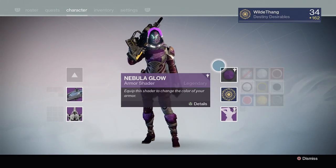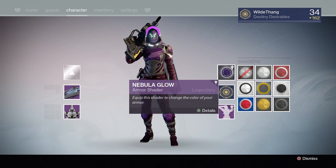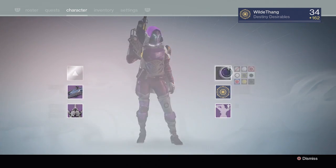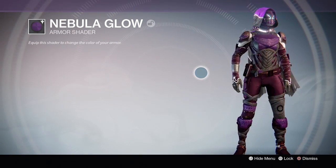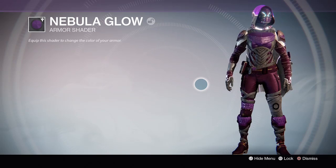Moving on down we have the shader for this subclass which is Nebula Glow. It's like a black and purple which looks really nice — it's similar to the Queen's shader but a lot darker, and you have the black in there as well. I really like that one.